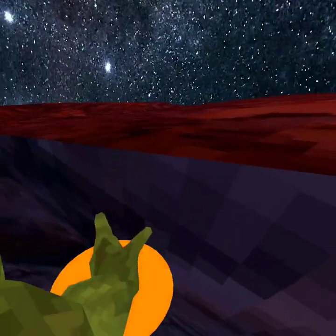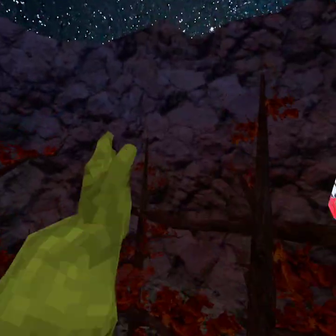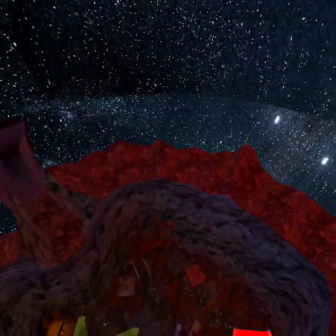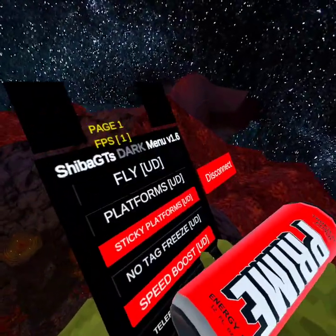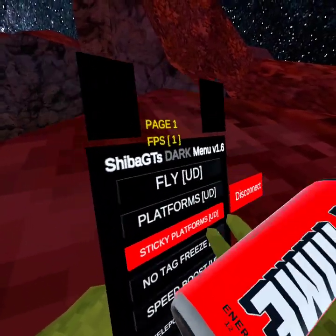You can hit off walls with it quickly. That's pretty much speed boost — you also need solid ground to activate it.